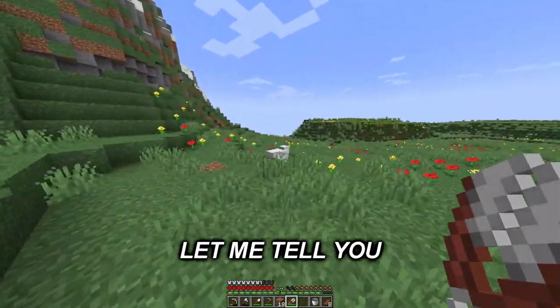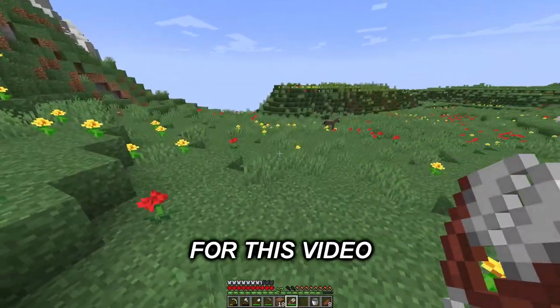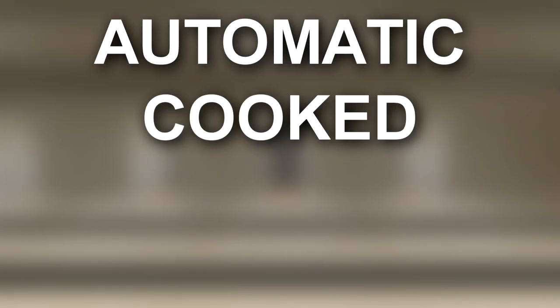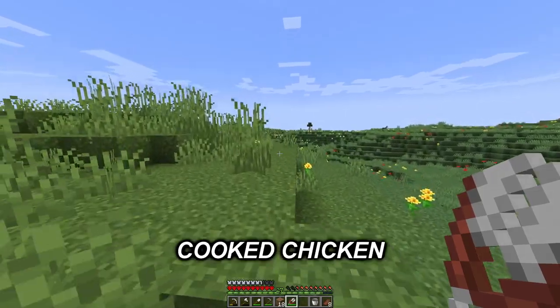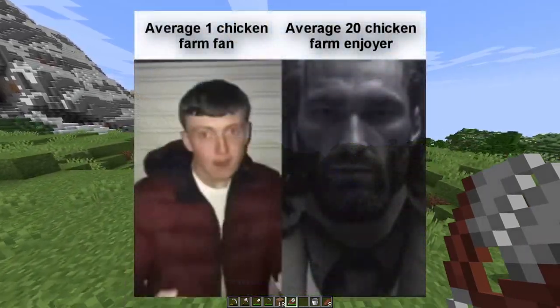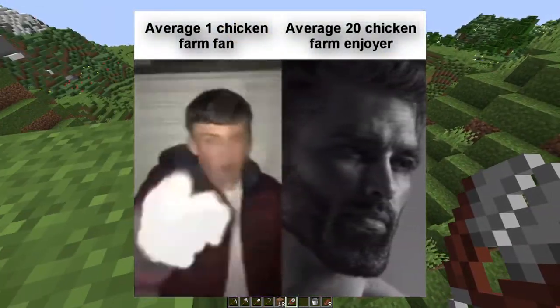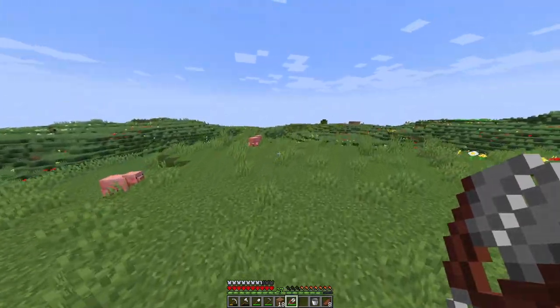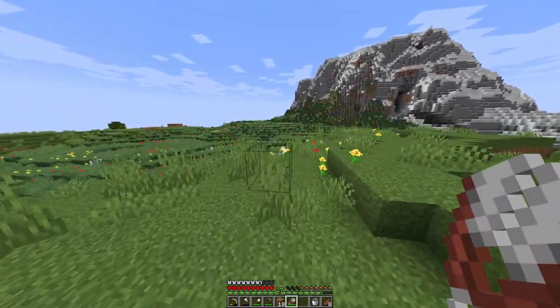Now that that's completed, let me tell you what the plan is for this video. In this episode, I'm going to build an automatic cooked chicken farm. This farm will automatically give me cooked chicken — and lots of it — because I'm not only going to build one of these, I'm going to build 20. That's honestly a huge thing to do on only episode 2, but I've already said it out loud, so I can't back out of it now.